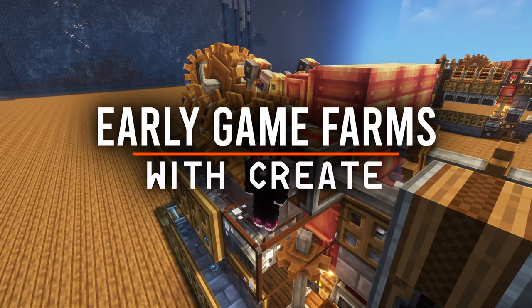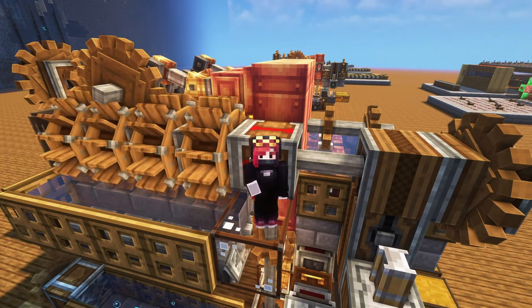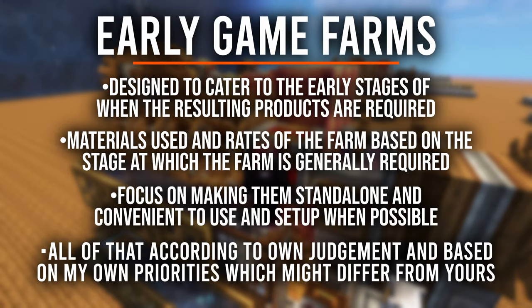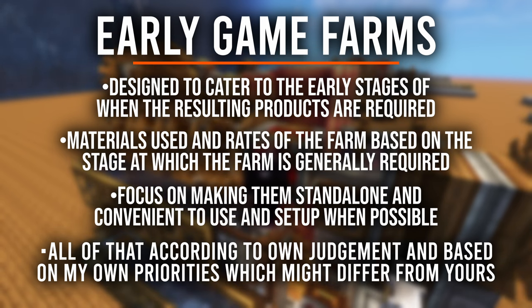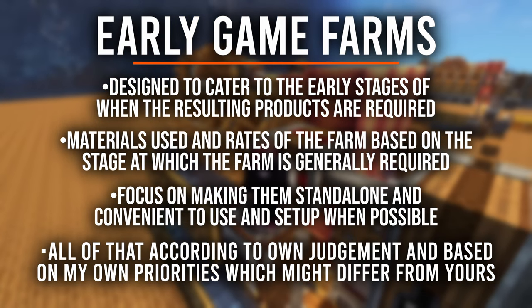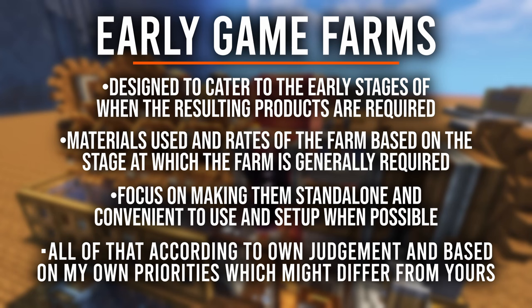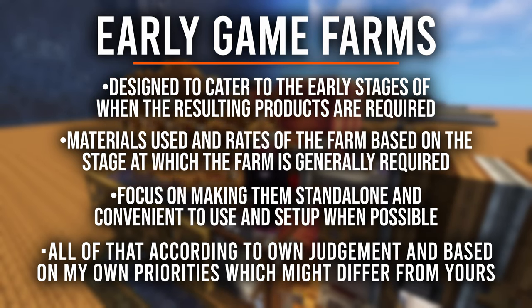To briefly explain what I mean by that, so we can have the right expectations for the farms I'm going to showcase. Early game farms will be targeted to be made decently early into a Minecraft world, but with the context of when that farm will be needed. A tree farm can be useful within the first few days of a world, while a precision mechanism farm might only be relevant later on the run. This is important to keep in mind because the materials used and the rates of the farms will depend on how early the farm is meant to be used, at least according to my own judgment.